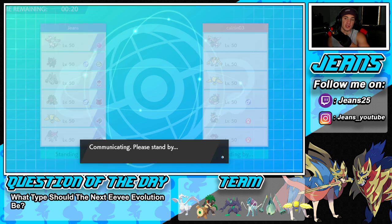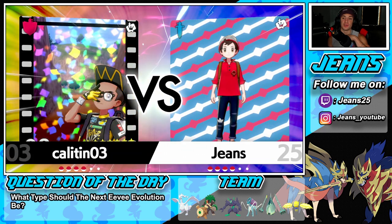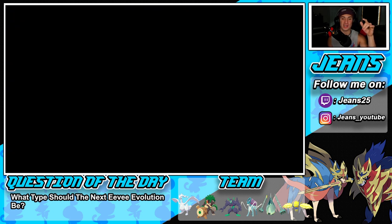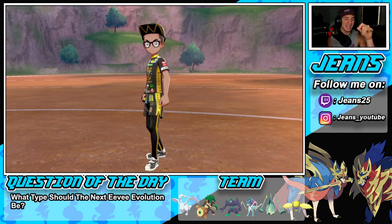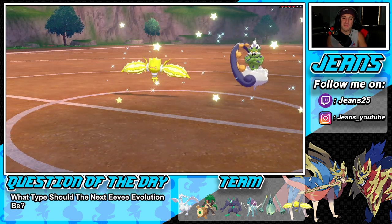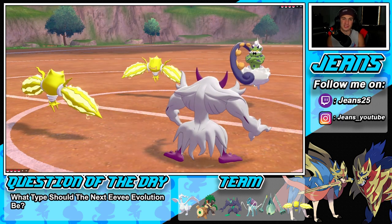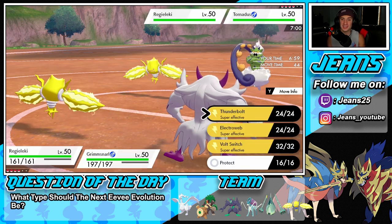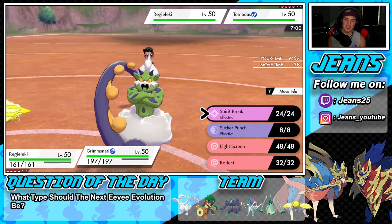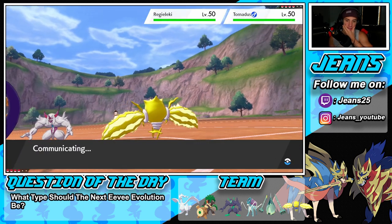The Tower of Waters music is a jam — I love it. He leads Regileki and Tornadus. I'm going to use Electroweb and drop a Light Screen. Set up the Light Screen, start doing chip damage, and see how we get rolling. He might Protect thinking Grimmsnarl has Fake Out, but we just set up a screen. Look at both Regilekis bouncing in sync!